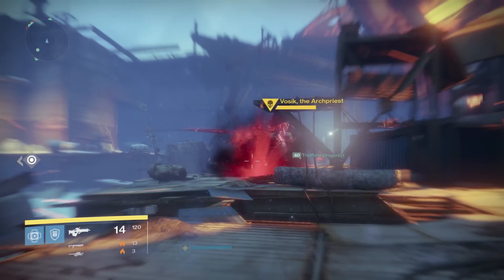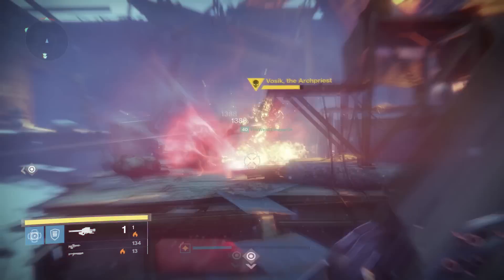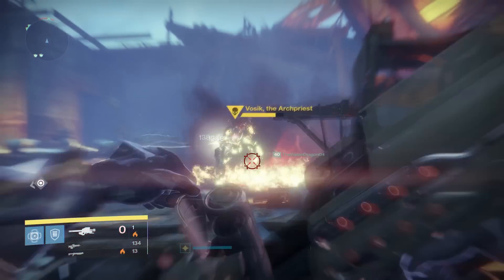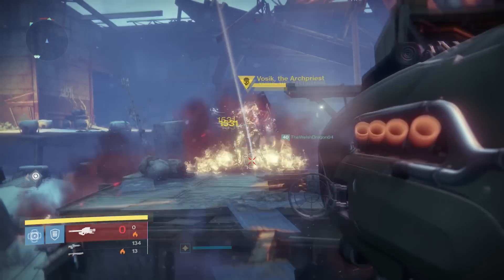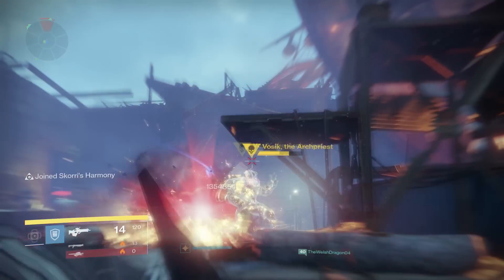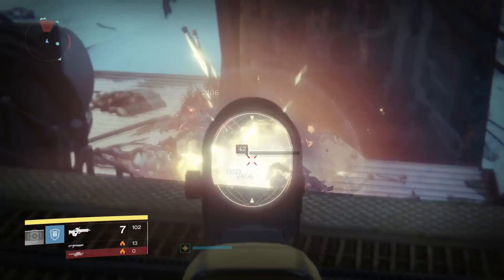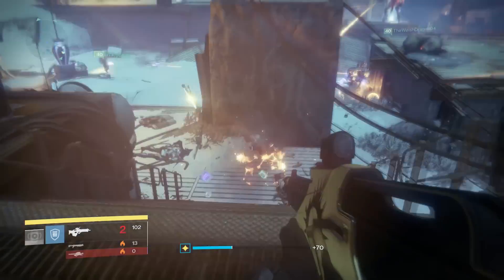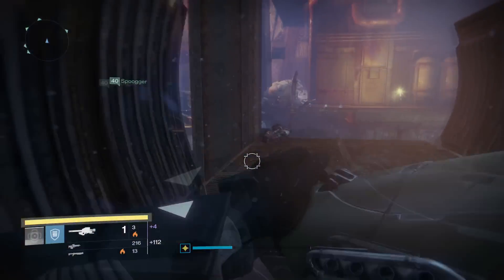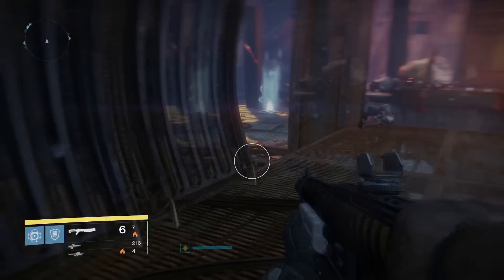Furthermore, you can actually shoot this weapon and hold the trigger, and then when you let go the Napalm will detonate at that point. Also really interestingly, the Dragon's Breath has Surplus as one of the perks it spawns with. That means that when you pick up a heavy ammo drop you can get much more ammunition than normal — up to four rockets from a single heavy ammo drop. So in terms of ammo consumption, the Dragon's Breath is going to be much better on its own than most other heavy weapons, just because of that Surplus perk.